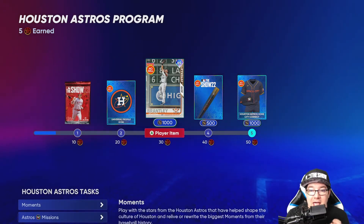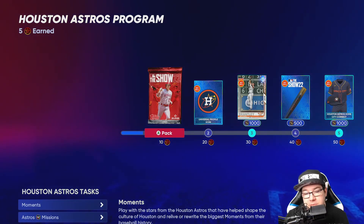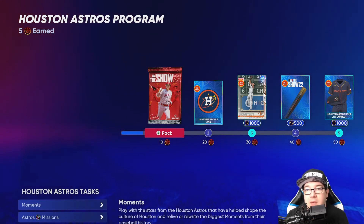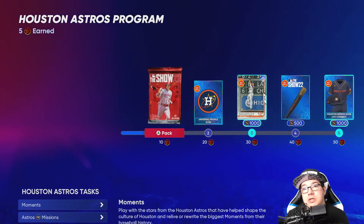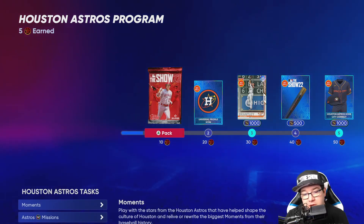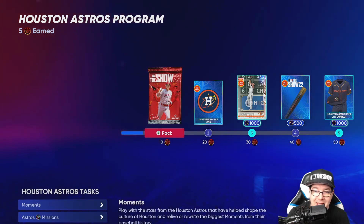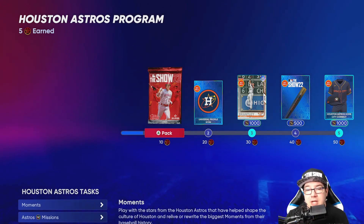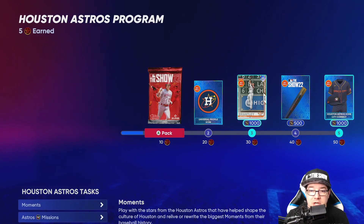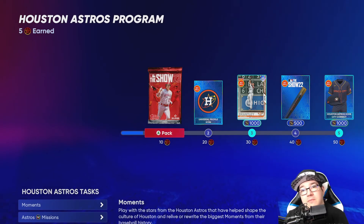Once you have the jersey, lock it into the Faces of Franchise program to get your 15,000 XP toward that 600,000 mark. I hope this was informative — if you have any questions put them down below, I read every single comment. If you enjoyed this episode give it a thumbs up and hit the subscribe button, because we're going to have plenty of MLB The Show 22 content this year. My goal is to teach new players or players who don't know what's going on as quickly as possible. Till next time, Slacker out.